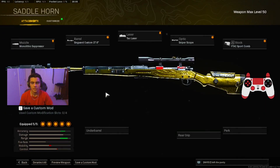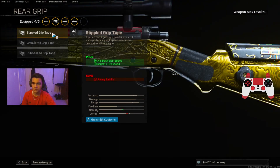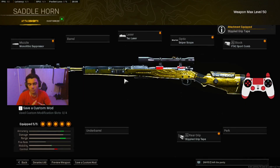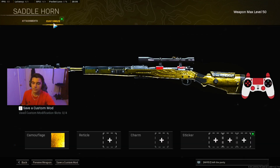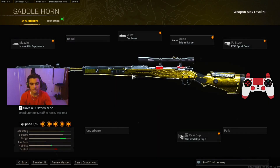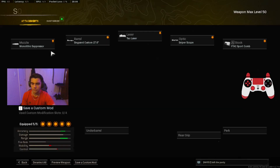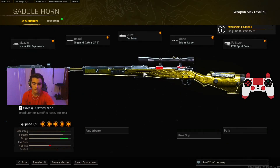That's the first Kar98k option most people use. For the second option, you can take off the barrel for more ADS and put on the Stippled Grip Tape for ADS speed and sprint-to-fire speed — this setup is mostly for quickscoping. For the reticle, the Cross-Thread is the best one in my opinion; the Pinpoint is good too. Take a screenshot of this class, and you can switch between the two setups by swapping the barrel. This is the first class setup I recommend.